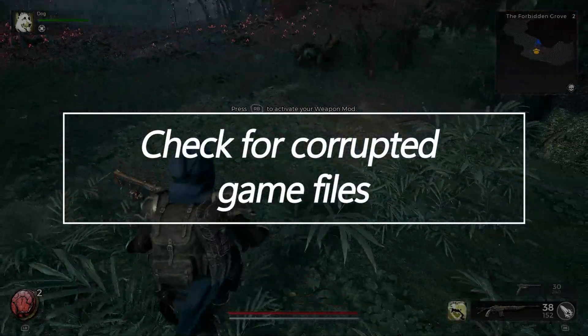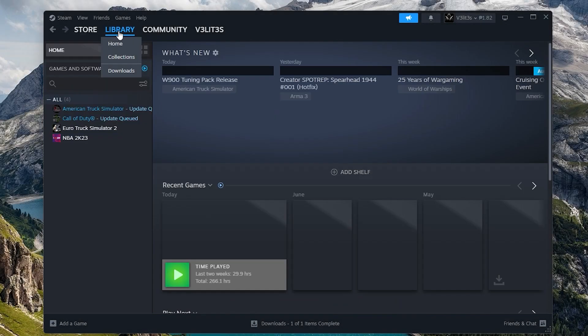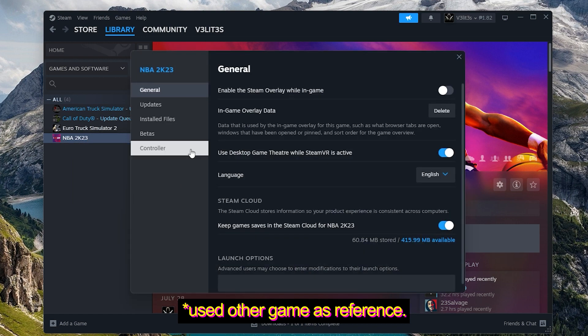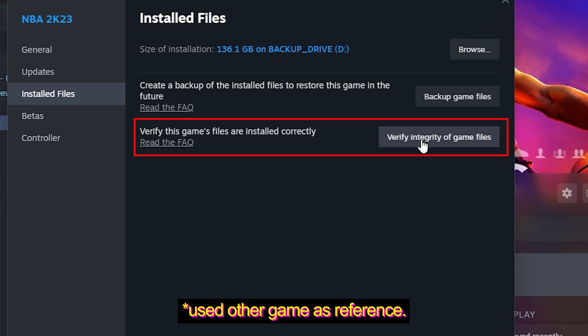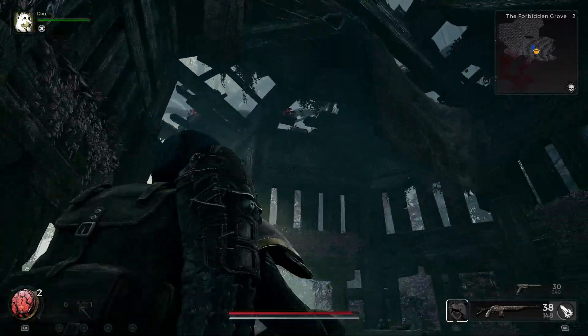Check for corrupted game files. Corrupted or missing game files can easily cause unhandled exception crashes in Remnant 2. Use Steam's built-in verification tool to check all game files against the master copy and restore any missing or corrupt data. This may require downloading a few GB of game data. Fixing game file errors helps resolve game crashing issues.